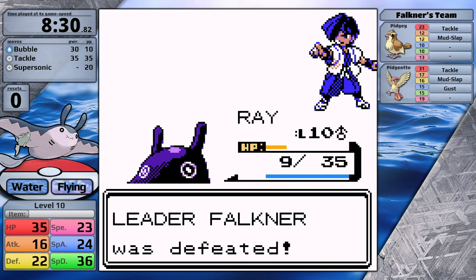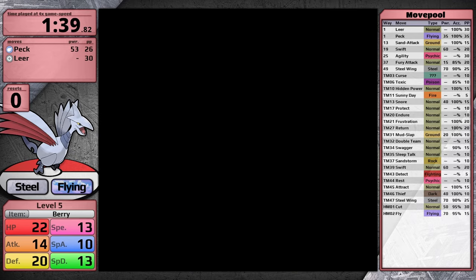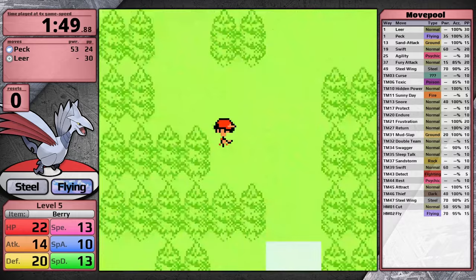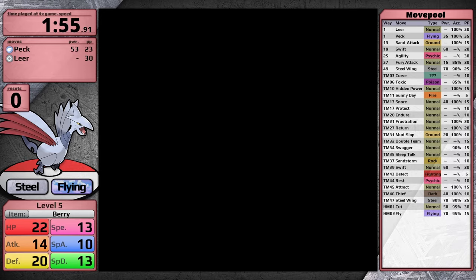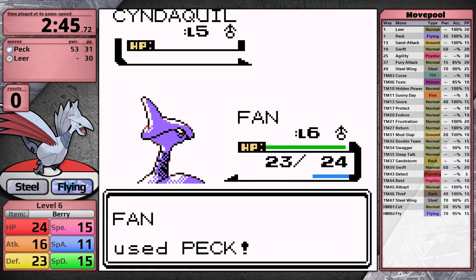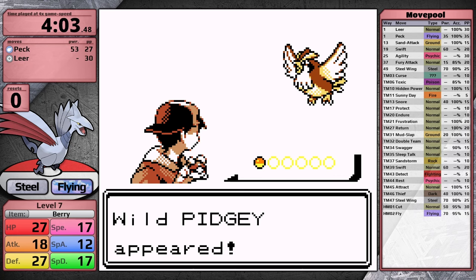Now let's switch over and see how Skarmory deals with the early stages. One thing immediately apparent: Skarmory starts with Peck, a physical attack, and gets the same type attack bonus, giving it an effective power of 52.5. Another big advantage is that a lot of early game Pokemon are like Caterpie and Hoppip — Bug and Grass types — so Peck is super effective against them, making training go faster. When I make it back to Cherry Grove City, I face the rival who has Cyndaquil — definitely the hardest choice since Skarmory is a steel type.